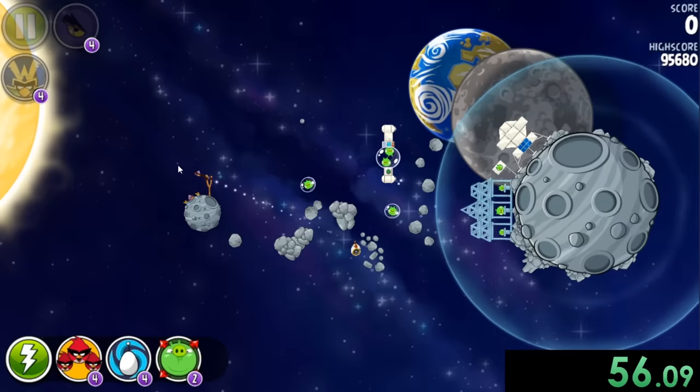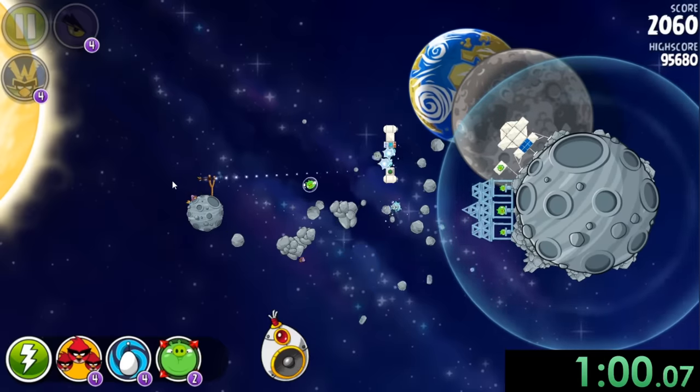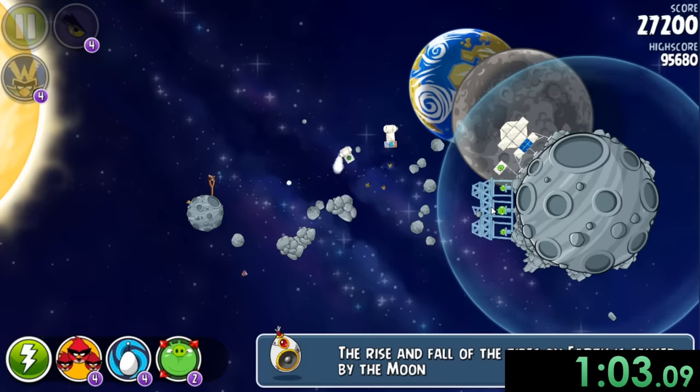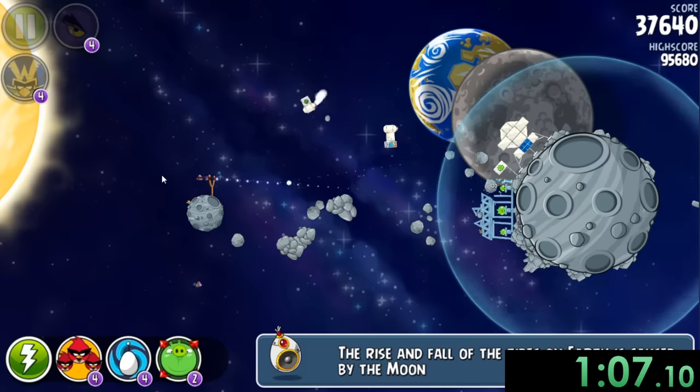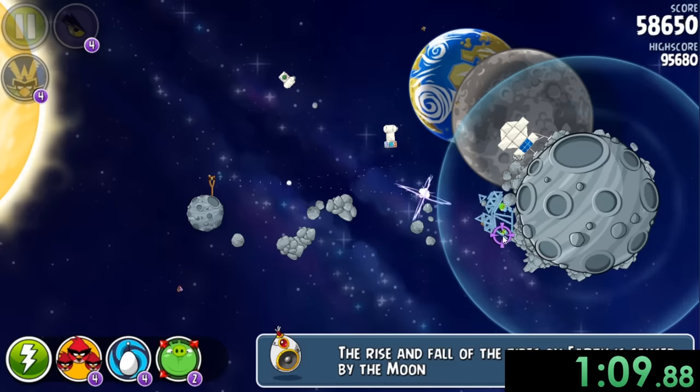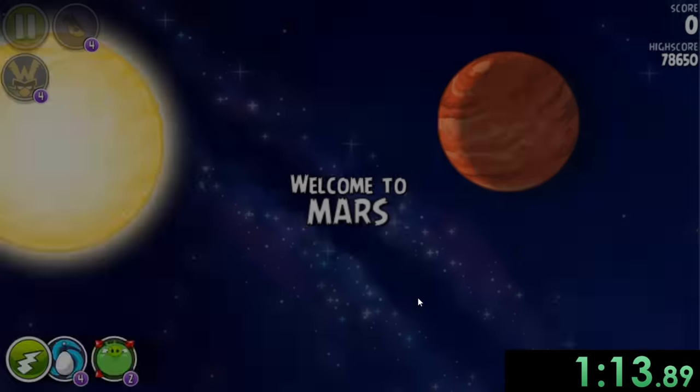I'm very happy that we don't have to get three stars because if I was trying to do that, it wouldn't be working out too well. We can use that, hit this blue guy to make sure that we hit all of these asteroids down because that's going to be pretty important. The asteroids did not go in the greatest positions, but we can still finish off these people.